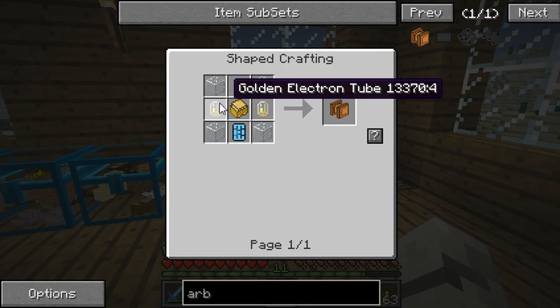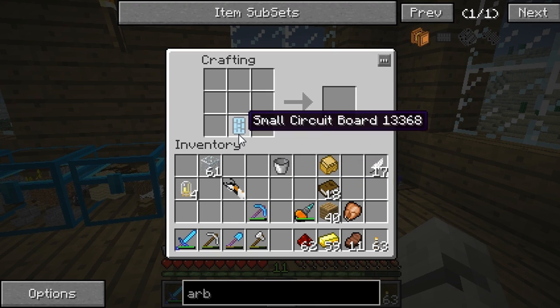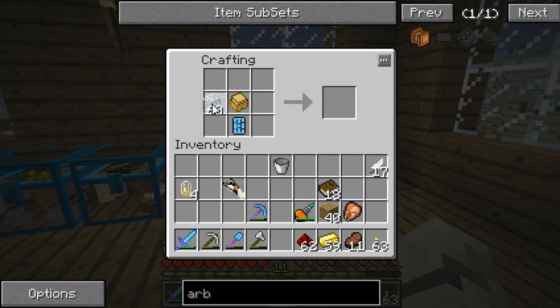So to make the arboretum you need golden electron tubes and glass. Glass goes in the corners and there we go - there's our arboretum. We need to make a logger as well, so let's see what we need for a logger.